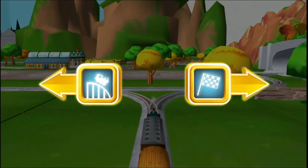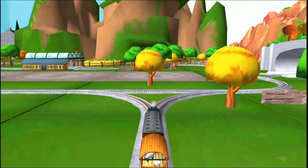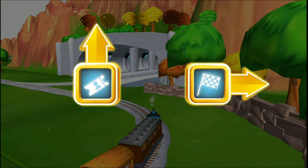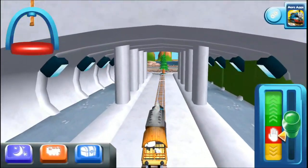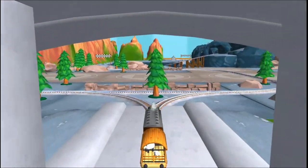Left leads to the crazy coaster mountain. Right leads to the lava quarry. Forward leads to Knapford Station. Left leads to the pig farm. Left leads to the lava quarry. The pig farm is near.